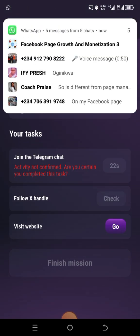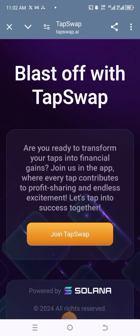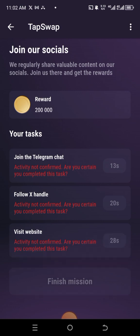Visit their website — as you can see there is a timer. Click Tap to Join, then click on Check. Once the timer reaches zero, you must have done everything. Then you'll have 200,000 which you can use to buy the bot.